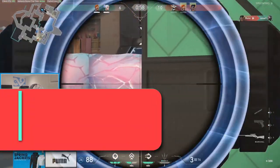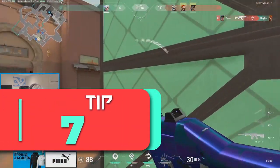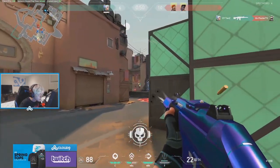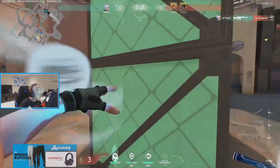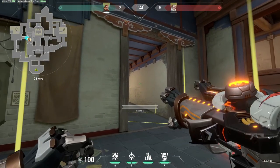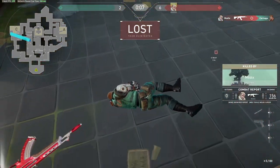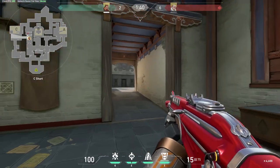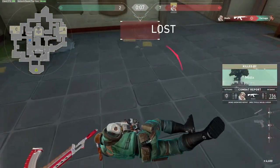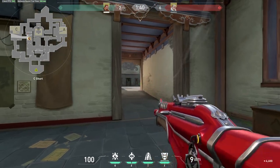Now on to tip number 7, which will help you get more kills by keeping you alive longer — let's talk about when to use abilities. Most abilities in Valorant are used as utility to help obscure vision or move to an unexpected area, and using them while out in the open is extremely dangerous. Instead, get behind cover while using abilities. The same goes for reloading — many new players reload after shooting only a couple of bullets, putting themselves in a vulnerable position. Wait until you have a safe area to hide and reload.